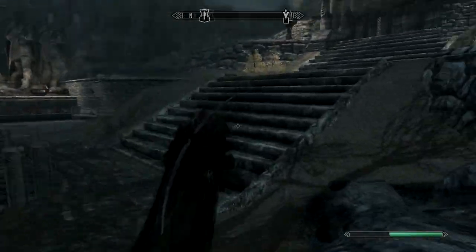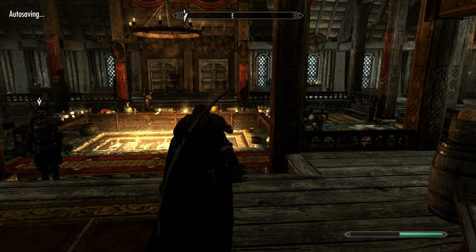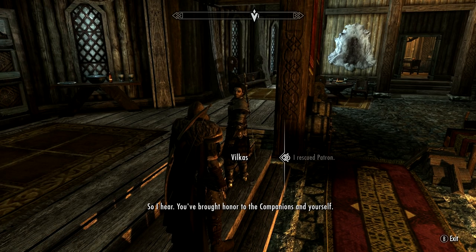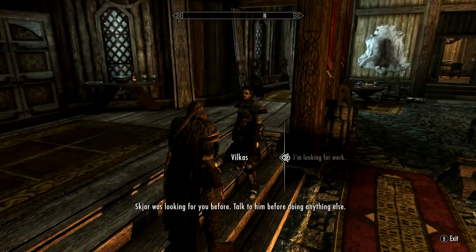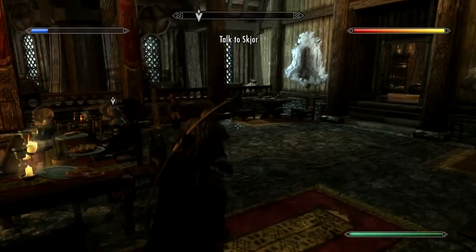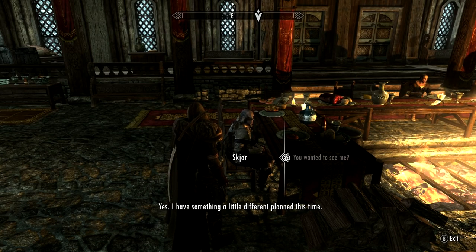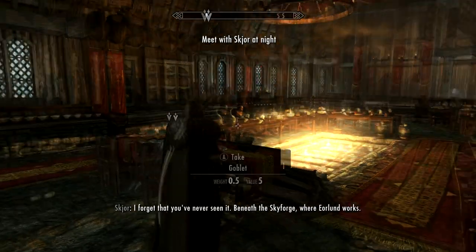I'm confused on how to make shelter - I can make campfires but I know there's a way to make small camps and tents. Quest turned in - now what other work do they have? I think this is the one where Skjor dies unfortunately, but we turn into a werewolf. Let's get this quest started. 'Meet me in the Underforge tonight.' Maybe we will turn into a werewolf!